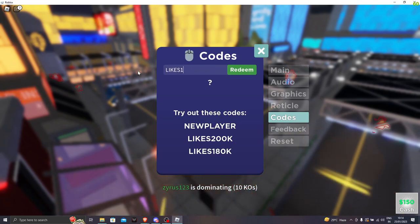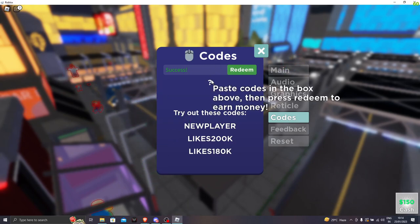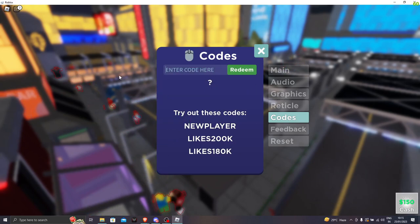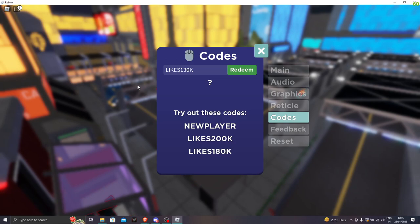The next code is likes140k. Click on redeem — boom, we got another 500 cash. The next code is likes130k. Boom — we got another 150 bucks.